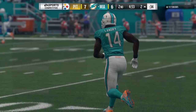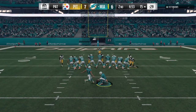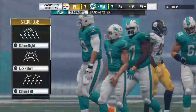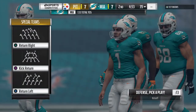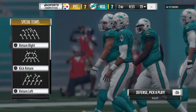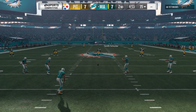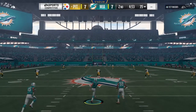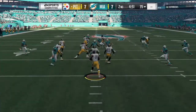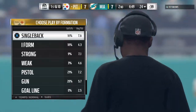The Dolphins are an extra point away from tying up the game — it's good, and we're all tied at seven apiece. All even as the kick is away. The ball is fielded a few yards into the end zone and returned, stopped just shy of the 25 at the 24-yard line.